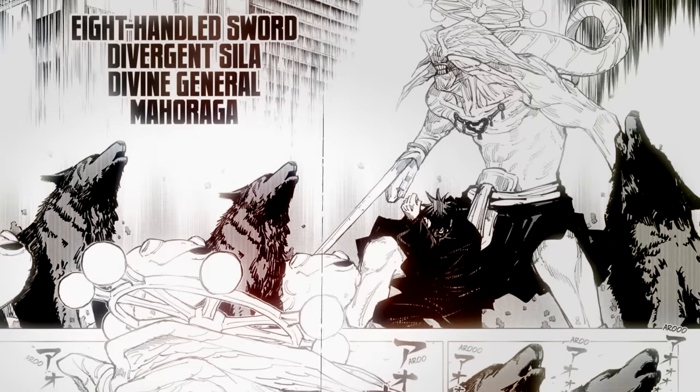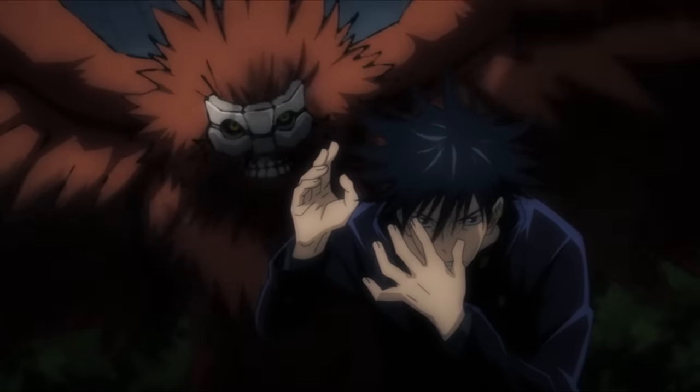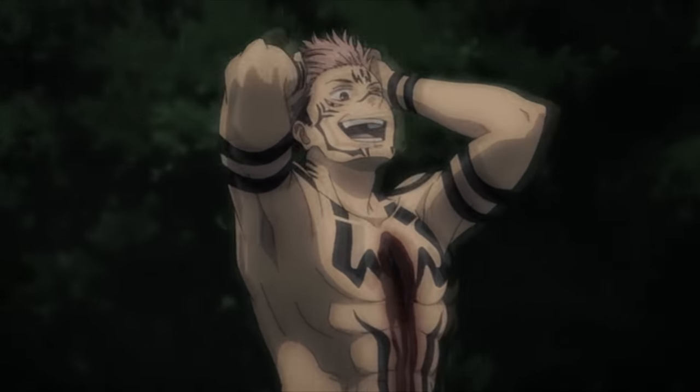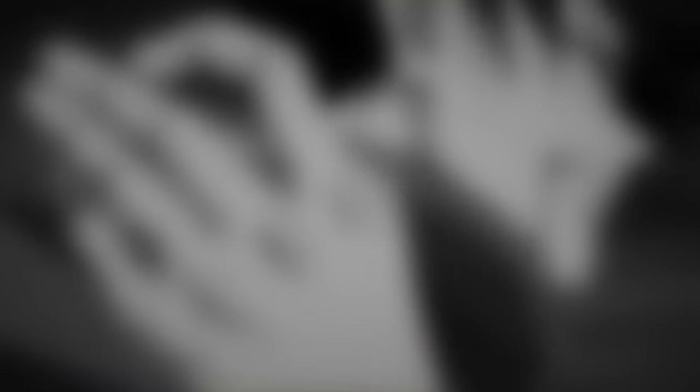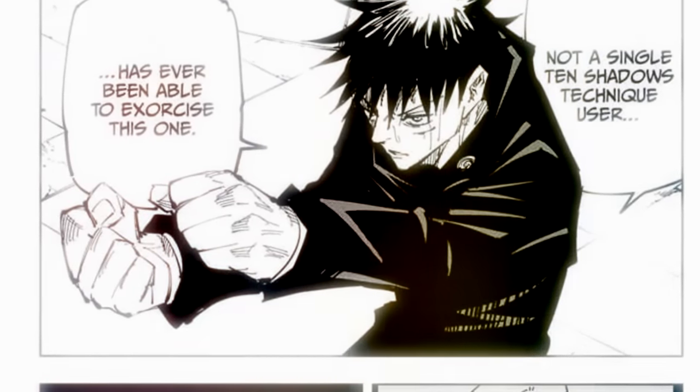Mahoraga is the most powerful shikigami that can be summoned from the Ten Shadows technique, which is used by Megumi Fushiguro. Outside of Mahoraga, there's a total of 9 other shadows that Megumi can summon, but Mahoraga is clearly the strongest and the most uncontrollable. Within the entire history of the Ten Shadows technique, no user has ever managed to tame Mahoraga and use it as a normal summon.